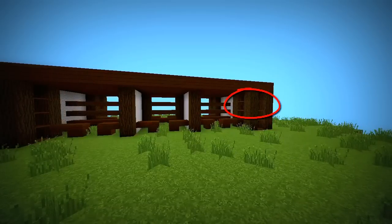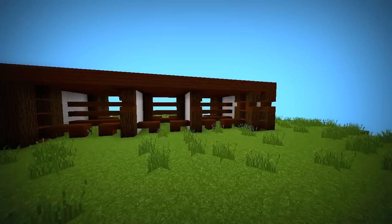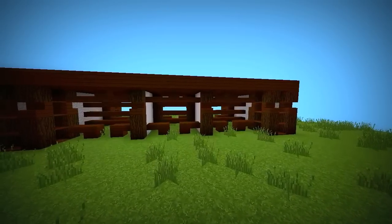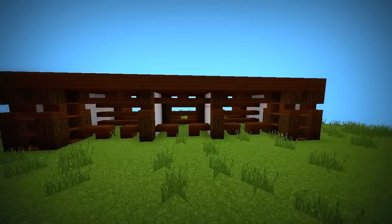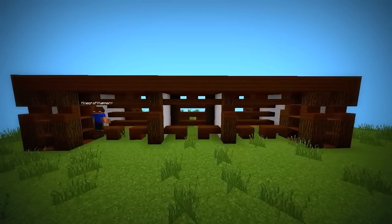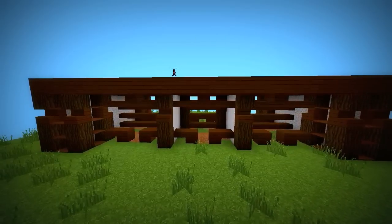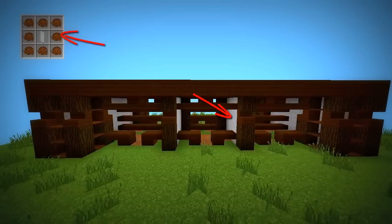Also, don't forget to replace the 3rd block on each pillar with a stair. In case you want to cover the pale white walls, craft some banners using this recipe and cover the whole thing up.